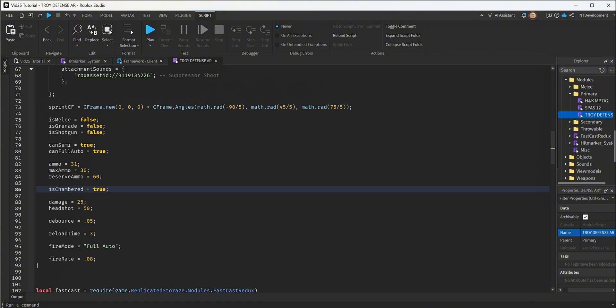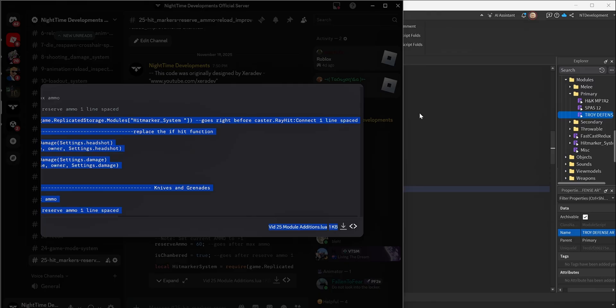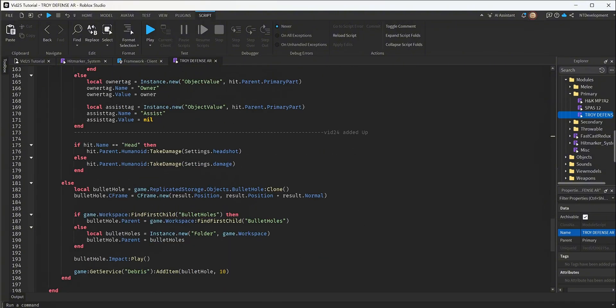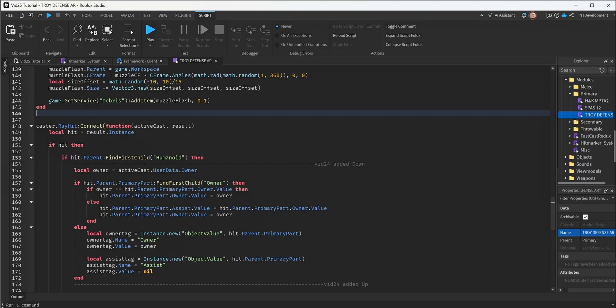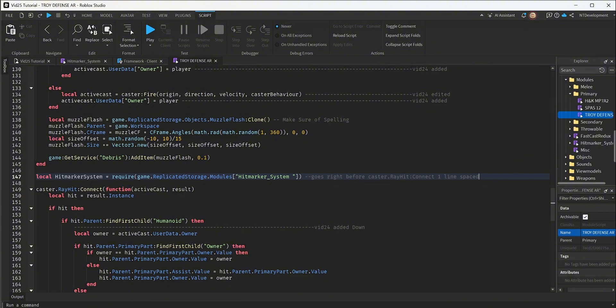Now we go to what's next — the local hit system marker require. This is the second half of our hit marker system. It tells the module script to send the damage information to display accurately on the hit marker — body shot is 25, headshot is 50. Go ahead and copy this line. It goes right before the caster ray hit, right after the breeze end and one line space before caster ray connect.